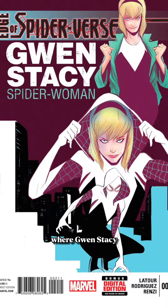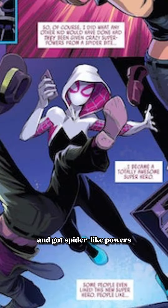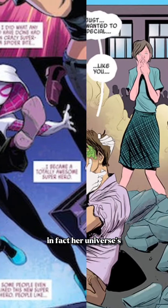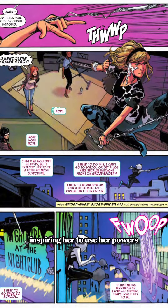She's from an alternate Earth where Gwen Stacy was the one who got bitten by the radioactive spider and got spider-like powers instead of Peter Parker. Her universe's Peter Parker dies, serving as her Uncle Ben moment, inspiring her to use her powers to protect others. In Marvel Snap, she's a two-cost, three-power card with the ability: on reveal, the last card you played moves here.